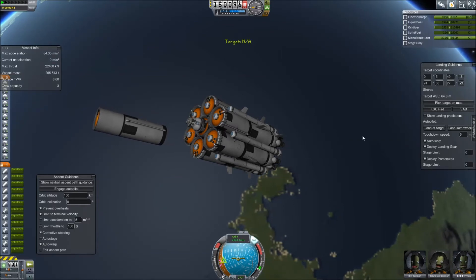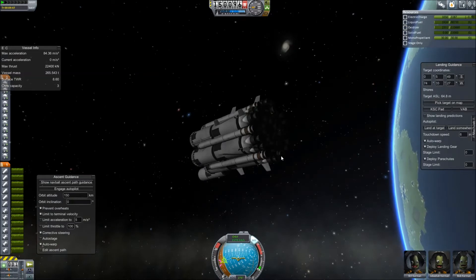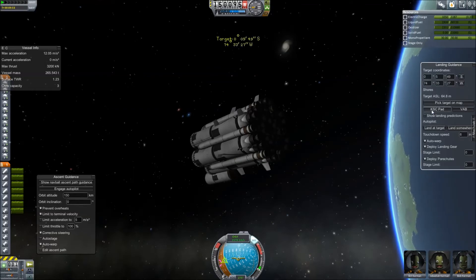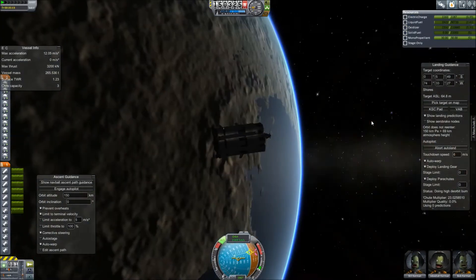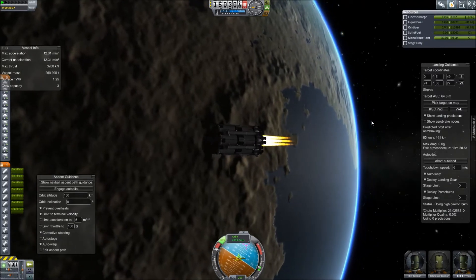I've also set this ship up so the outer thrusters can be disabled, so you're only using the single inner thruster. That way you're not using too much force when making corrections, and a lot of times it only needs that one thruster to land. As I fast forward, you can see it's beginning to make corrections and preparing to slow down for its descent.